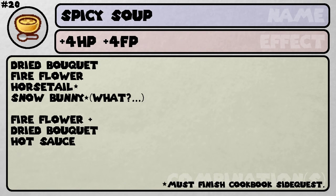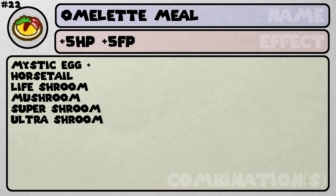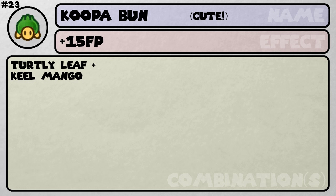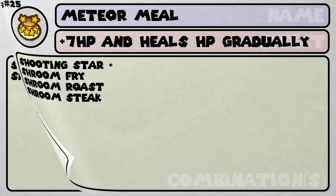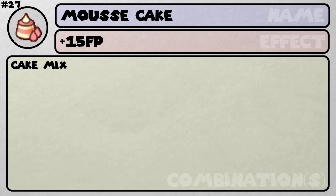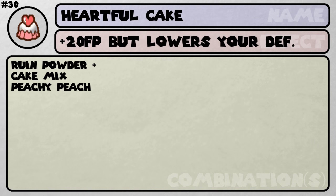I thought about doing them in alphabetical order, but I thought that would be a little bit more annoying than it would be worth to sift through. I figured if you're missing a number, you can just jump around on the video to find whatever number you're missing. Although, if you haven't made a combination that requires a combination to make a combination of a combination — you get what I'm saying — you'll have to backtrace your way through the recipes to get to the final result.